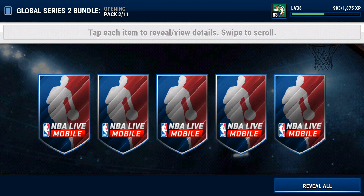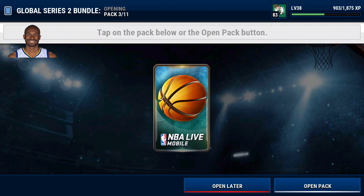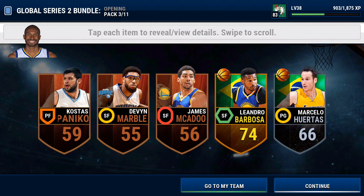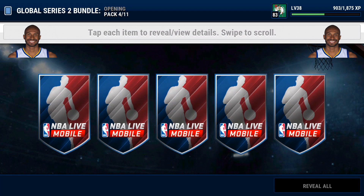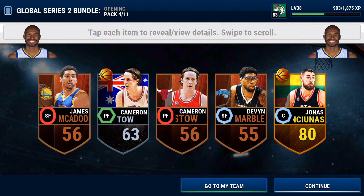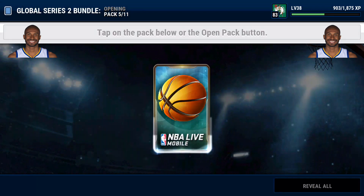Let's get into the next pack — we get Leandro Barbosa. Next pack: another Leandro Barbosa. We'll take it, but red paint and Luis Scola is what we need. We get a Jonas — we don't need Jonas, sorry Jonas.